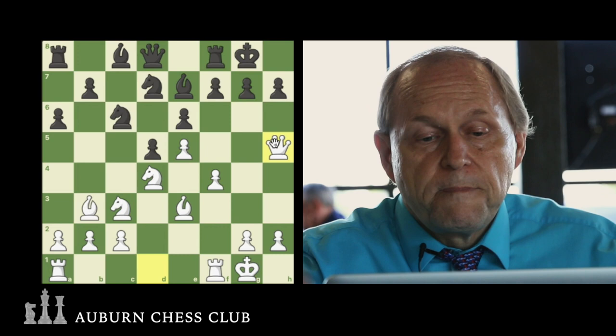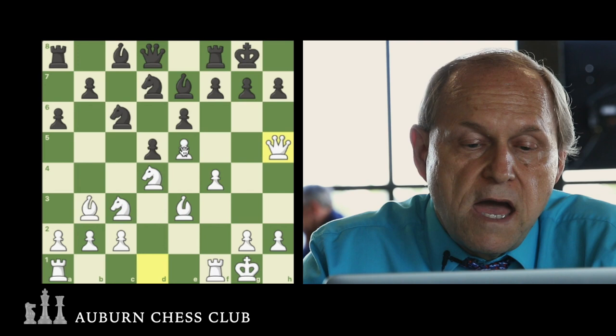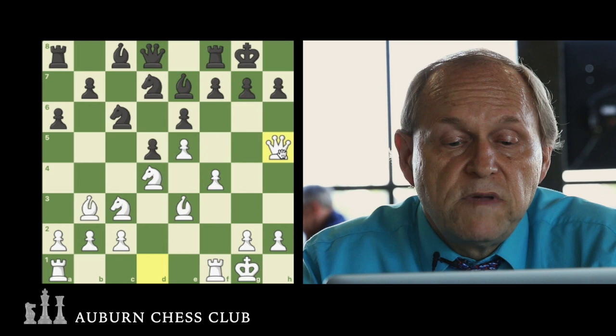You might appreciate having played F4 in response to D5 — pushing E5 — just to be able to bring pieces to the King side.